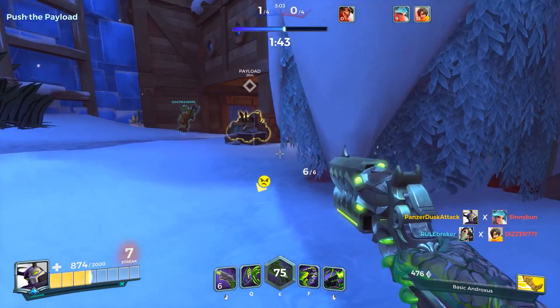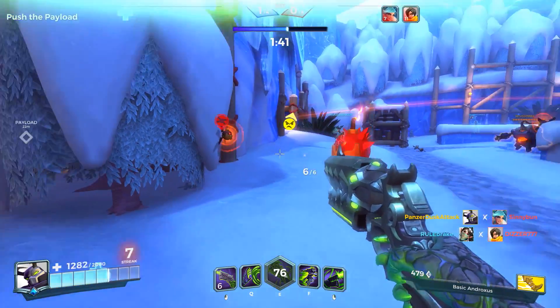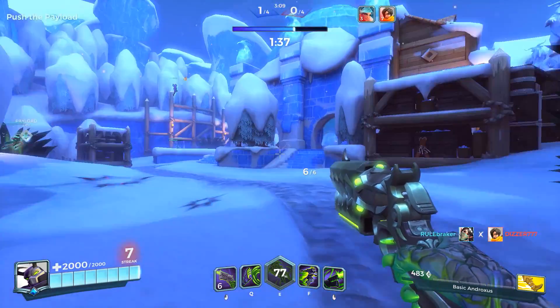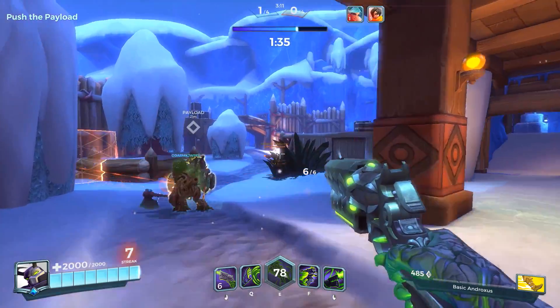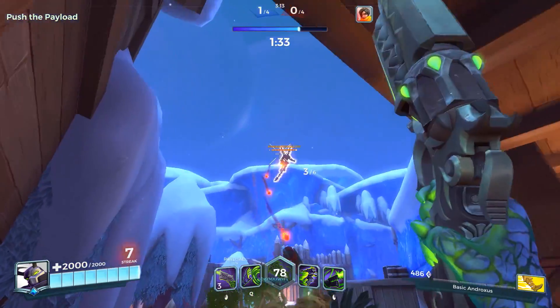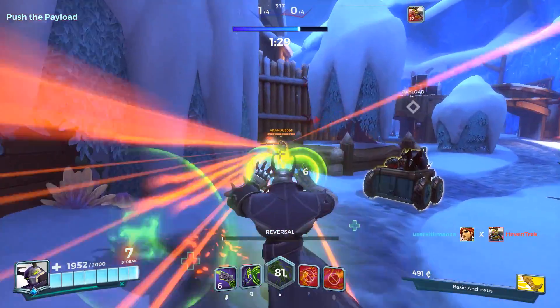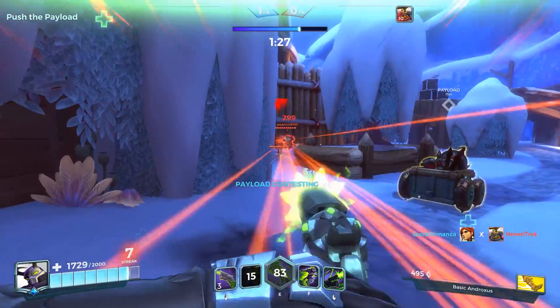His ultimate ability transforms his primary weapon into a miniature rocket launcher. Androxus takes flight and flies for 4 seconds, during which he can fire a maximum of 4 explosive blasts from his revolver at a rate of 2 rounds per second. It's enough to melt tanky heroes or completely annihilate flankers and damage heroes.